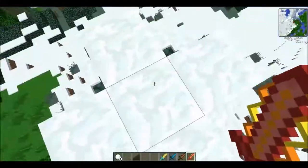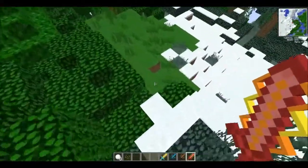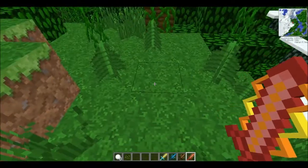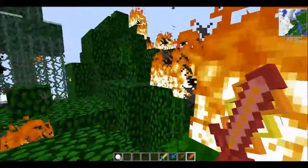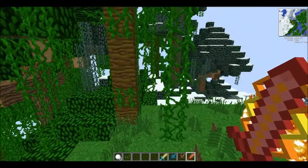It spawned in the snow biome — I forgot. See, I'll look here and it will spawn it over there — it's not directional, it's just random. If you right-click you get a little fire effect going off as well.